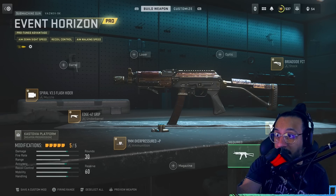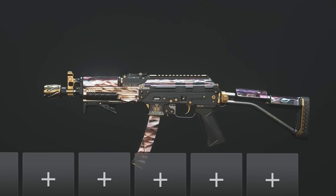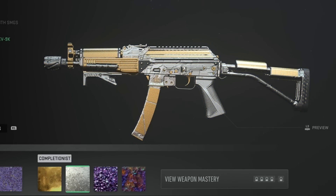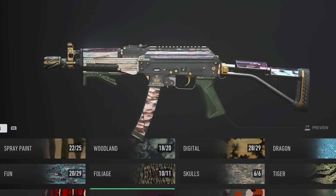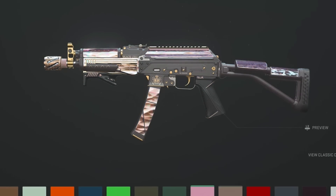Here's the build for the Vaznev — the Pro Tuned Vaznev. Pro Tuned advantages include aim down sight speed, recoil control, and aim walking speed. For those wondering about camos on this: here's Gold — whoa, that looks good. Here's Platinum — that looks nice. Here's Polyatomic. And Orion — there you go. If you want to see the solid colors as well, just to give you an idea of what that would cover on the gun.